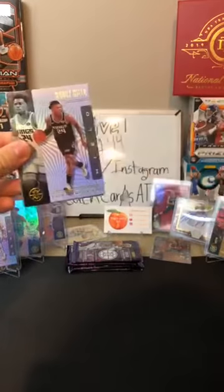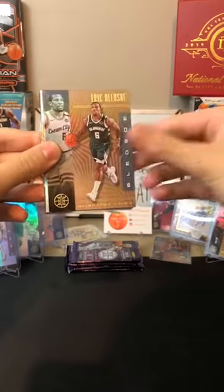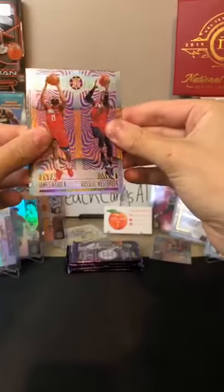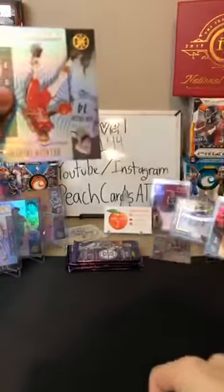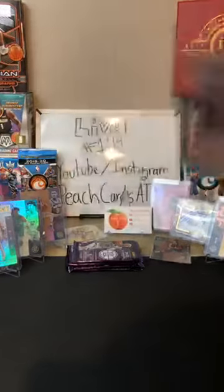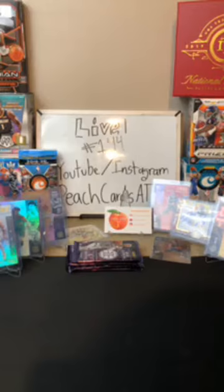Got Nikola Vucevic for the Magic — he's been lighting it up. Buddy Heald for the Kings. A bronze of Eric Bledsoe for the Bucks — and we got our Bucks. And we got a double vision of James Harden and Westbrook for the Rockets — nice one there for Derek. Along with a Brandon Ingram for the Pelicans and a Jordan Poole for the Warriors — nice Pool there for Daniel. Nice Eric Bledsoe bronze and that double vision of Westbrook and Harden.